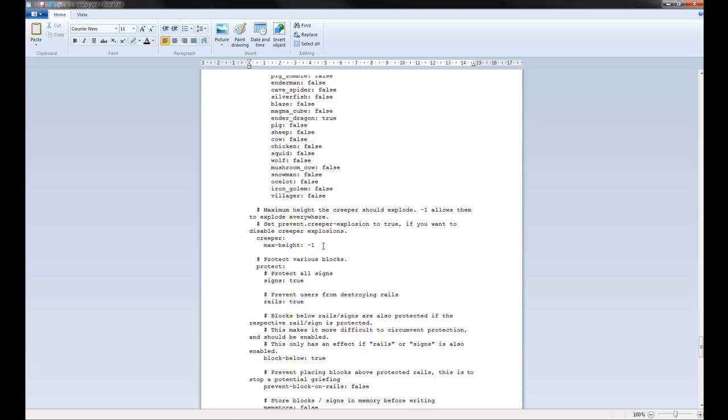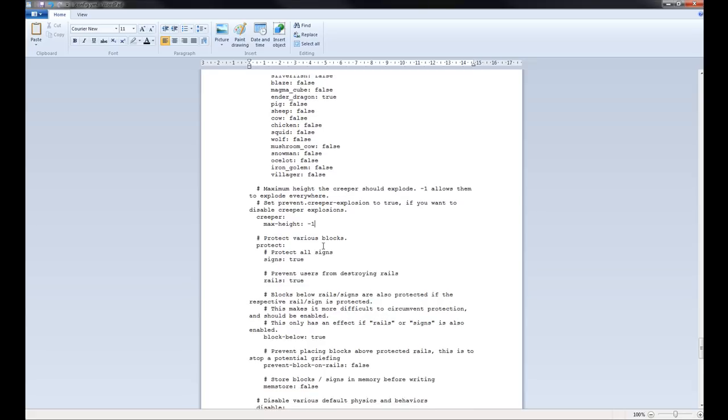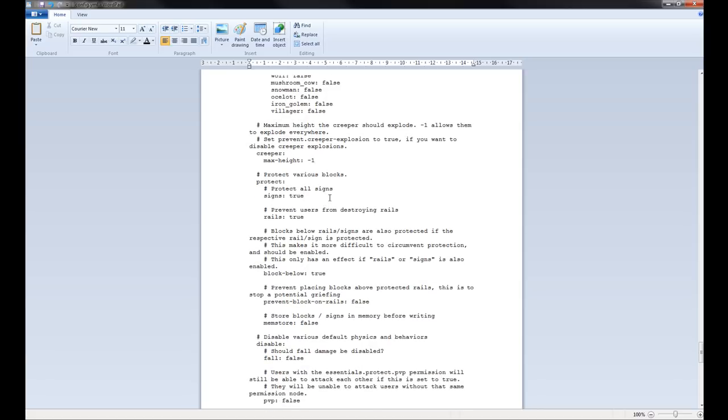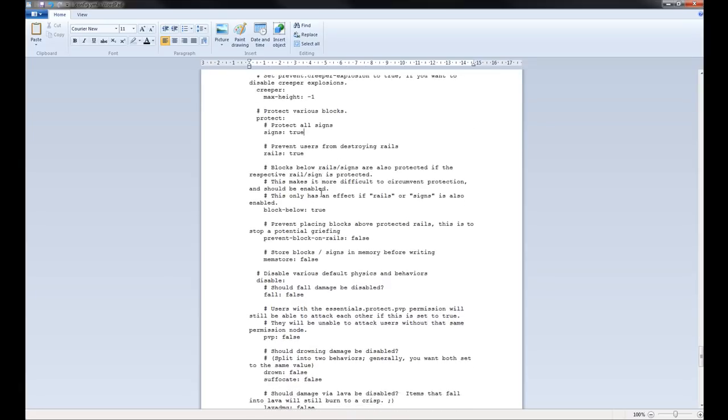There's also a cool feature — you can define the maximum height that a Creeper should explode at. If it's set to minus one, they can explode at any height. But you can set a height level where Creepers will explode at. So that's all the protection settings.